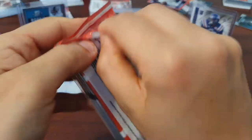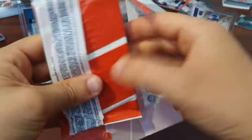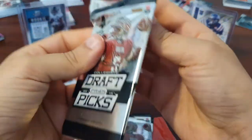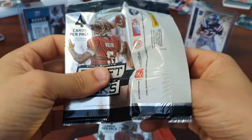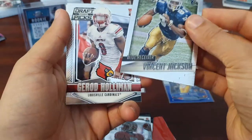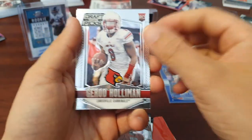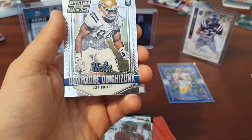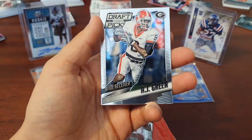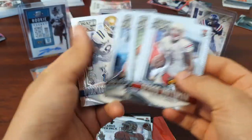Now we have our 2015 Prism Draft Picks. I think you get a 3-card Red Power Prism pack rather than a pink pulsar. We did really well on our 2015 Contenders — let's see if this gives us any luck. We've got Vincent Jackson, Gerard Holliman, Owamagbe Odighizuwa — that was a fantastic mispronunciation. AJ Green. I think you get two rookies per pack — that's quite cool. I'll definitely be hunting some more of these draft pick fat packs.